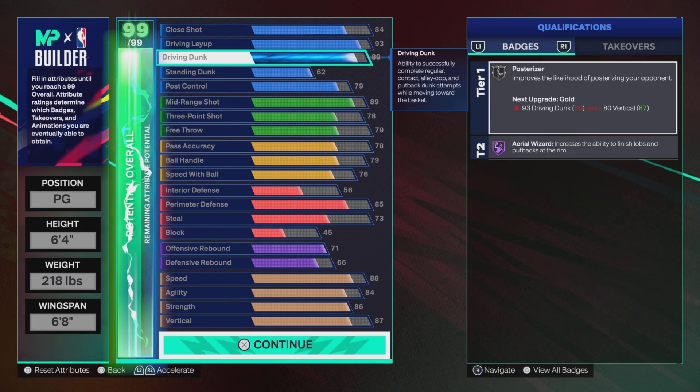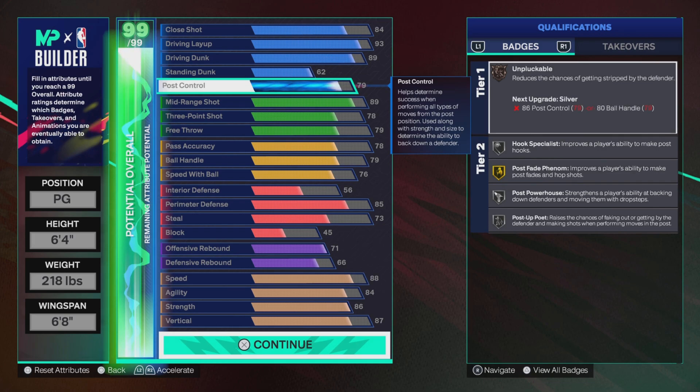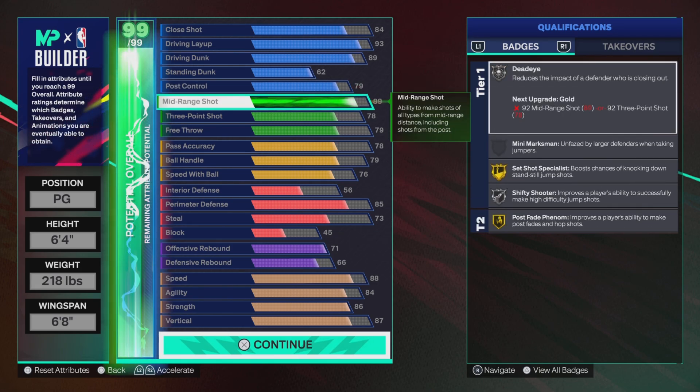89 driving dunk — we get silver Posterizer. With Hall of Fame Area Wizard, we get 62 standard dunk. 79 post control — we get Hook Specialist, Post Powerhouse, and Post Up Poet on silver, gold Poke Fade Phenom, and bronze Unpluckable.